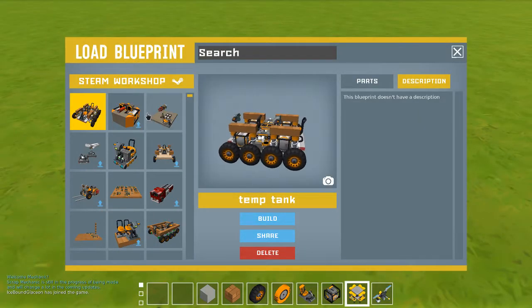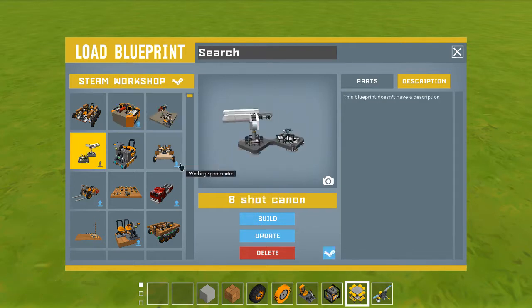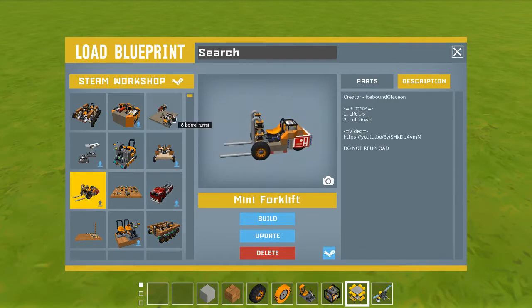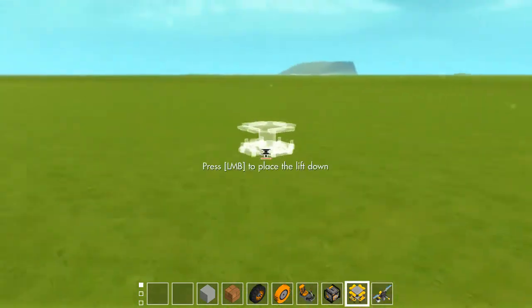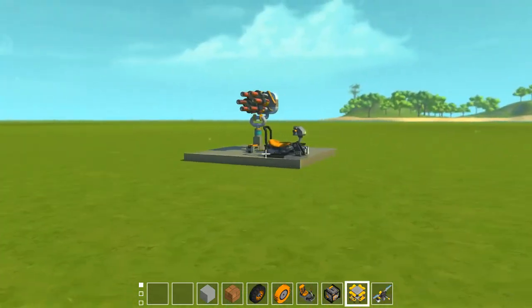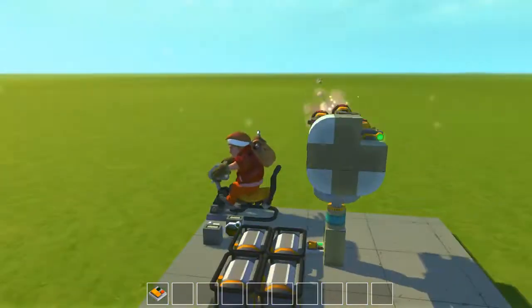I've been working on a few things. You saw the turret in the last one, and I showed that, but I didn't show this because I made this today. So I made a gun, pushed a button, and it did shoot.